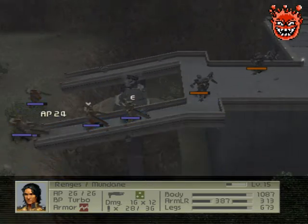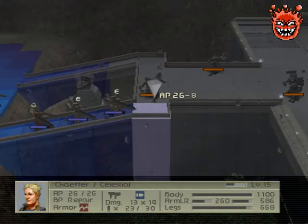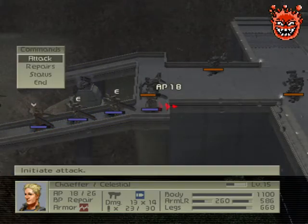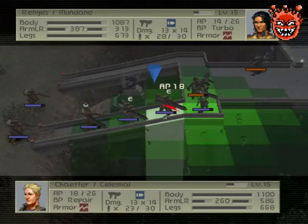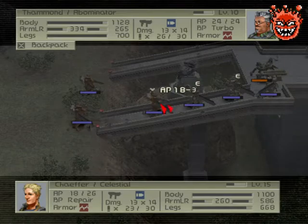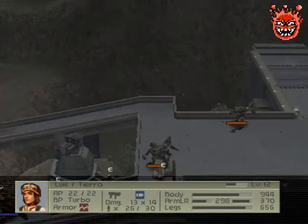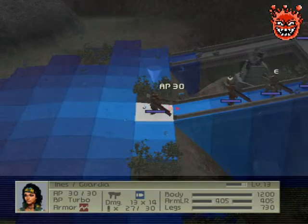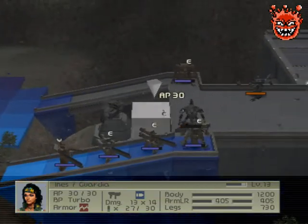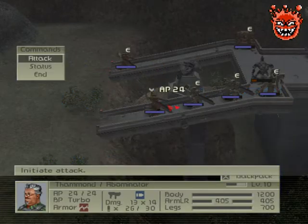We don't want to engage him up close — he's melee. I'll make Chafer stand here, why not? Lewis can probably attack from the other side. Unfortunately everybody only has shotgun support, so I won't be doing too much damage to these guys with the impact attack.